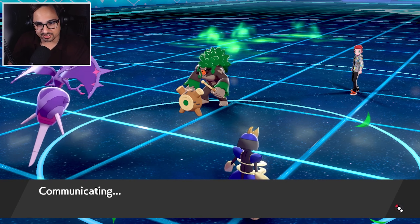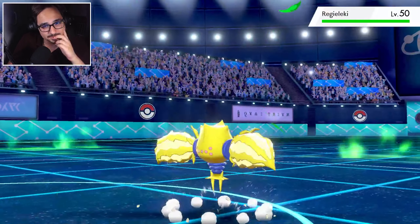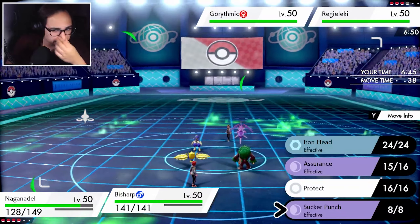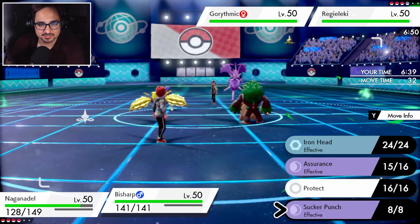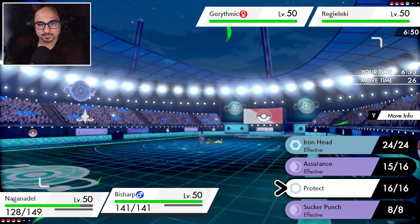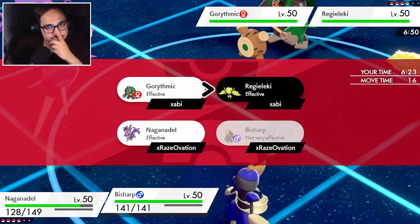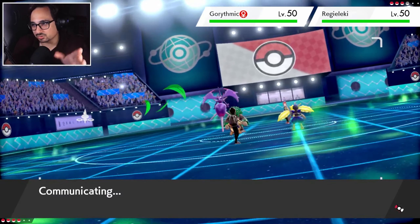It depends on who they bring in here — if they bring in the Groudon I'm terrified, which they will right? They had no room for Regieleki. I'm not too worried about that, I'm gonna sludge wave again. Should I just go for the sucker this turn? Whatever happens Regieleki kind of has to attack. I kind of want to be first when it does attack. I'll just double down into Regieleki with an assurance — I do still have my sash intact.